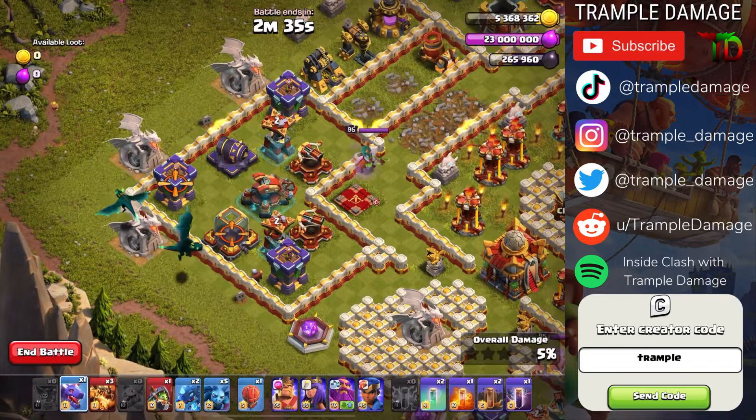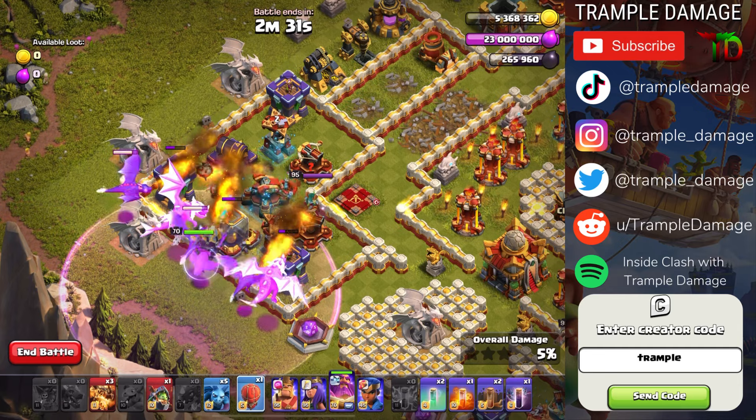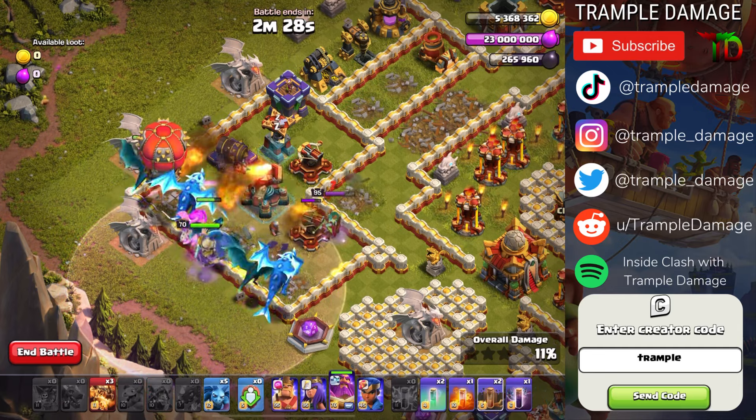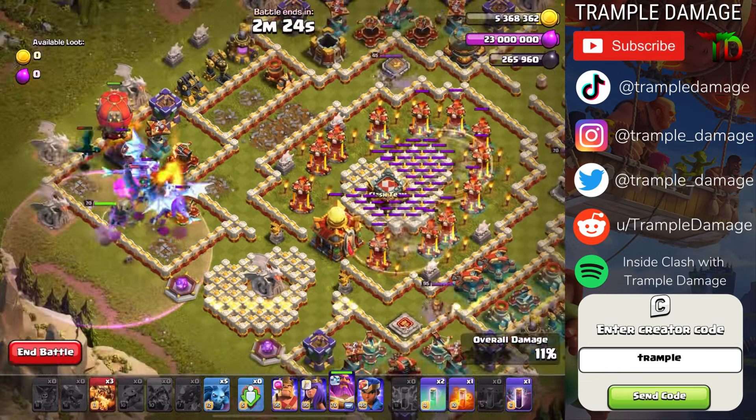Now we're going to go dragon, dragon, dragon, electro dragon, electro dragon, warden in flight mode, stone slammer up top, and the inferno dragon. Now we're going to go earthquake and earthquake — I want to get all those inferno towers.